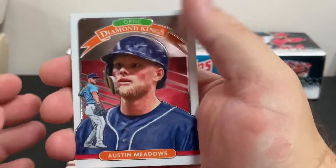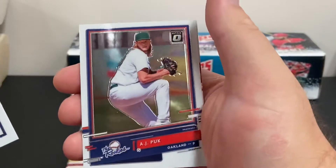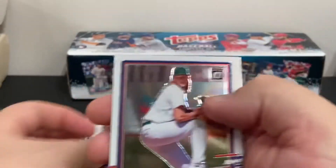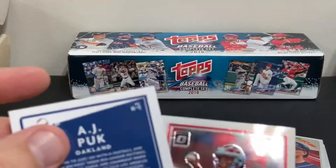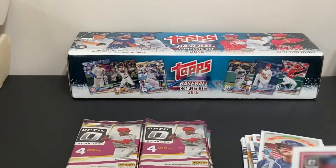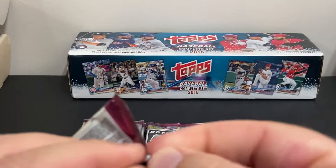Austin Meadows Diamond King, Travis DeMeritt Rated Rookie, and AJ Puck — The Rookies insert. That's the first one of those I've pulled. It's a neat looking card. And a Yadier Molina behind that. Let's look at the AJ Puck. So far, so good.